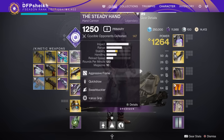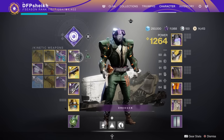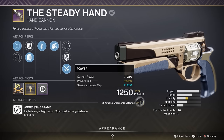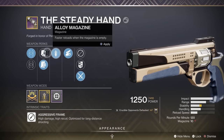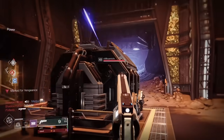We're also rocking Syntherceps and Top Tree Sentinel as a throwback in this video. Syntherceps obviously helping us proc Swashbuckler that much more often. And Top Tree Sentinel giving me Overshields and Weapons of Light as well. Stacking Swashbuckler times 5 and Weapons of Light saw me doing damage up to 159 to the head, making it a comfortable 1 head, 1 body for a kill.